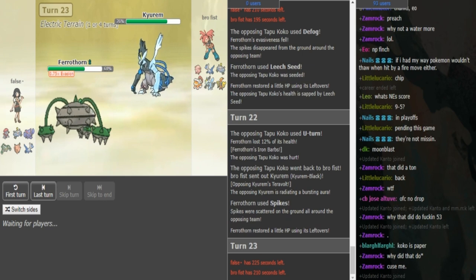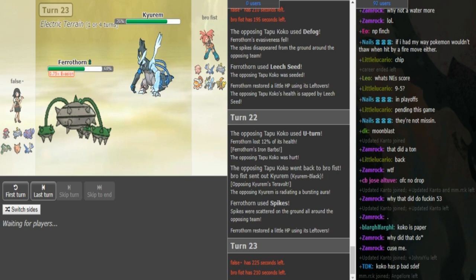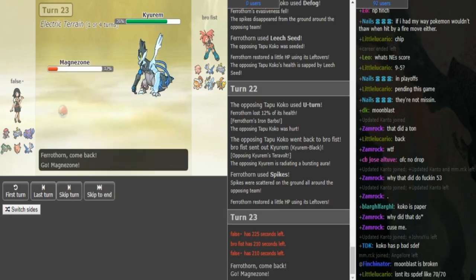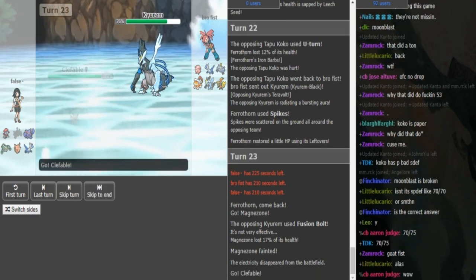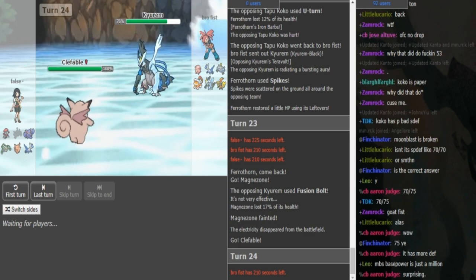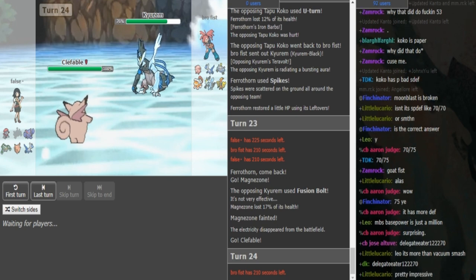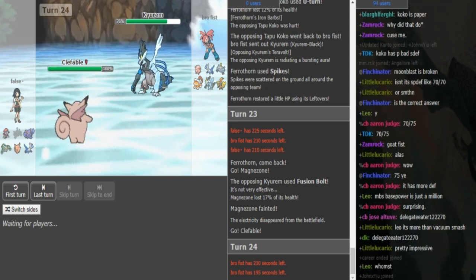How I would play it - I would try to Defog whenever two Spikes are up, that way you don't use too many Defog PP. But in the long run Ferrothorn is going to be able to keep up a Spike anyway because he can't really trap it with his Magnezone being that low - he can't Wish Pass the Magnezone back up. So Kyurem comes out and Brofist knows that this was the Ferrothorn. Obviously Ferrothorn doesn't want to stay in here because the Ferrothorn is valuable - gets up Spikes, Leech Seeds, annoys the entire team, can check the Megaladi and the Koko.